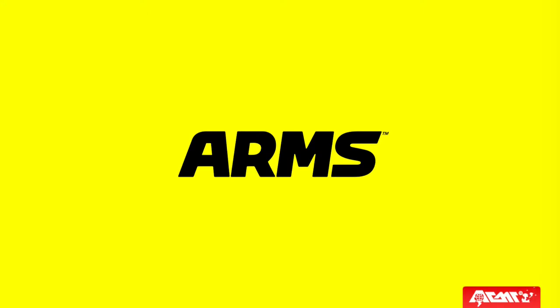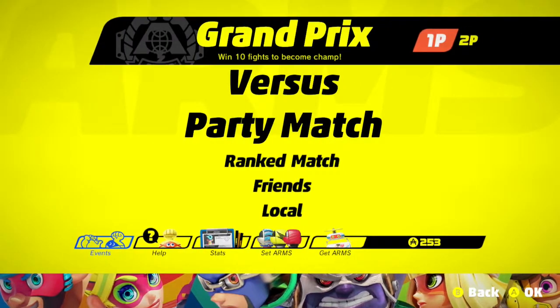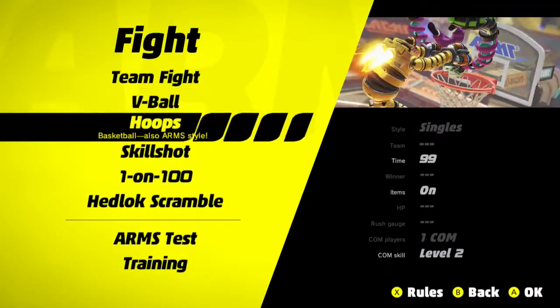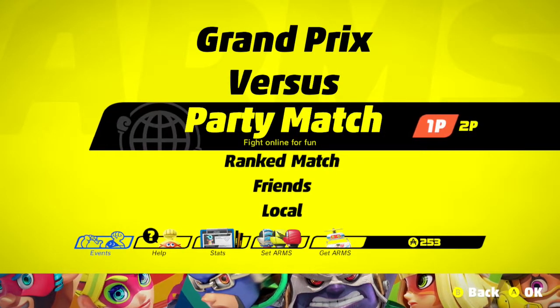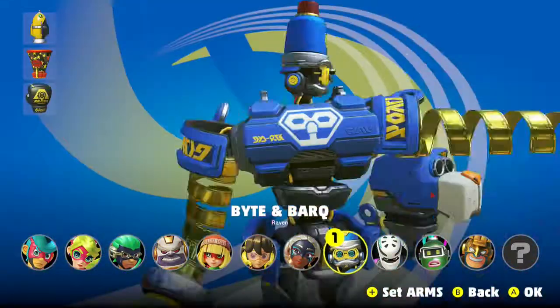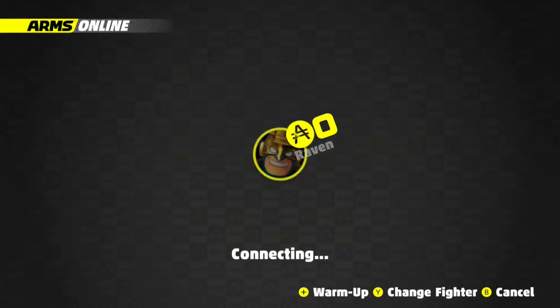Hey guys, welcome back for another recording of ARMS. If you didn't hear the news, Max Brass has been released and the game's been updated. We're gonna go ahead and check it out — that includes a new character, Max Brass obviously. Holy crap, that title screen looks amazing, so I know what I'm using for my thumbnail. We've also got Headlock Scramble mode. He says his name like a Pokémon, and his Jay Leno-sized chin is just glorious.